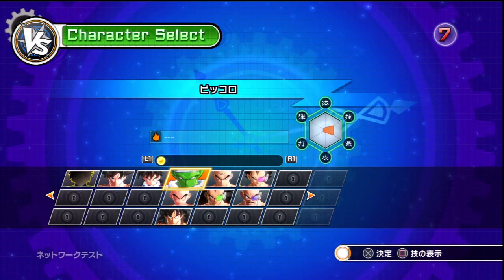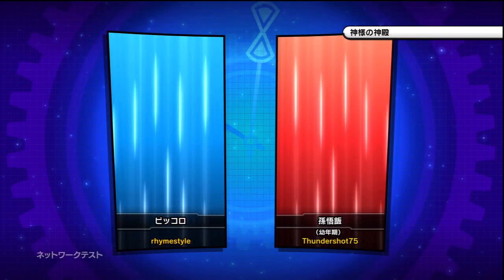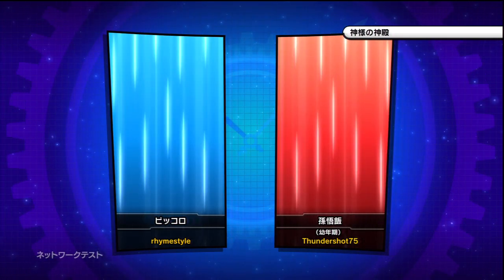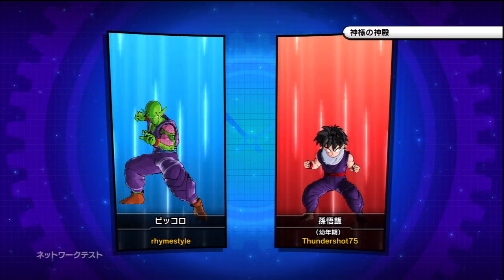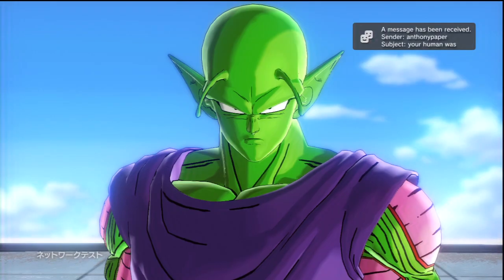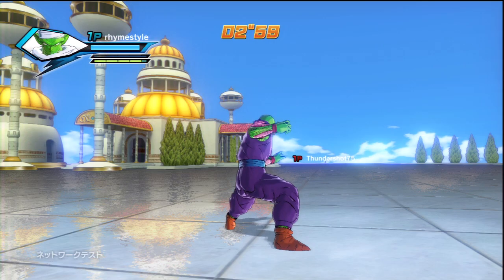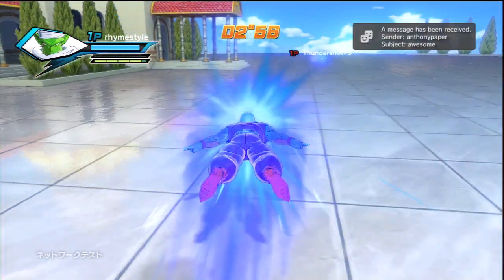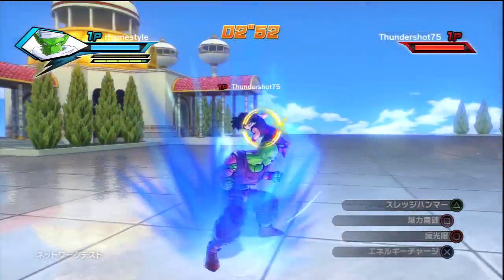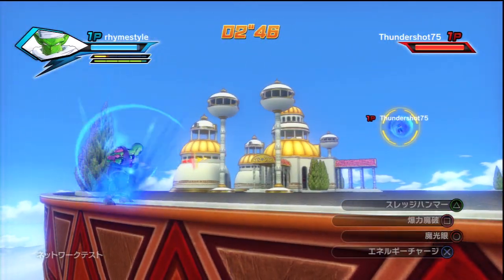I don't know the details yet on what every item does. But I saw Beerus' clothes confirmed as one of the options you can wear, so you can essentially make your own version of a god. Now, the god race is not confirmed — there is no god race, nor is there a plan for one. A lot of people have been asking if there's a god race in this game, and the answer is no. But at least you can probably recreate Beerus or make your own version of a god in the game and wear their clothes, which is pretty freaking cool.